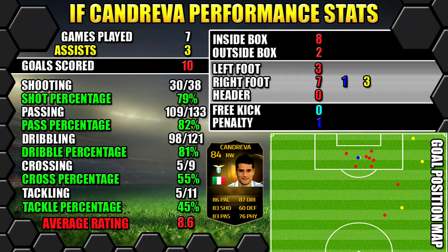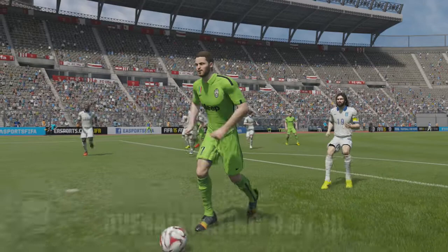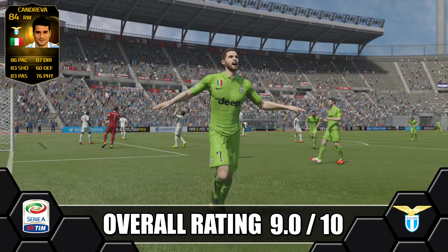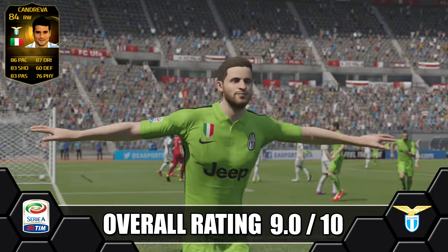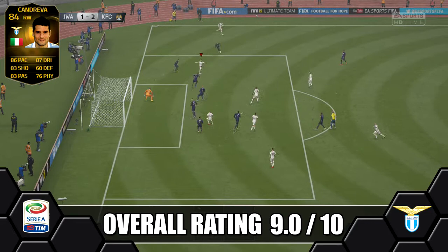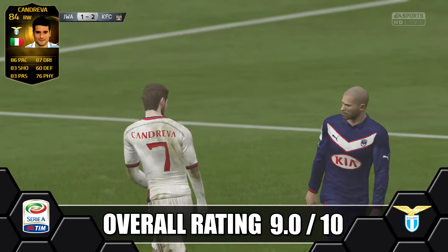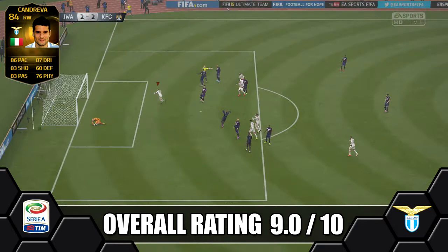Overall, we're going to give Inform Candreva a great nine out of ten. He's a great solid inform with good pace and passing, great dribbling, and top-notch shooting — able to pull off some great long shots as you've seen in the clips. He also has decent strength for a winger, around 70-71 strength, so he was pretty resilient holding off defenders on his dribbles. His 4-star weak foot and 4-star skills make him a great right winger for a Serie A team.